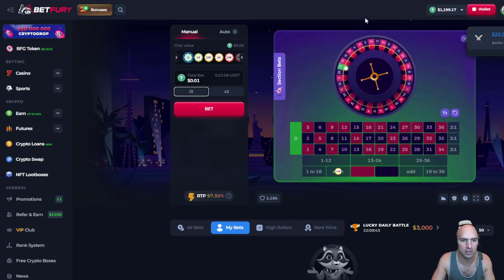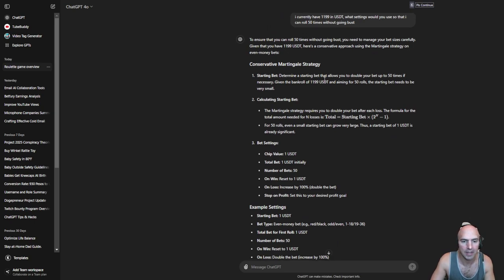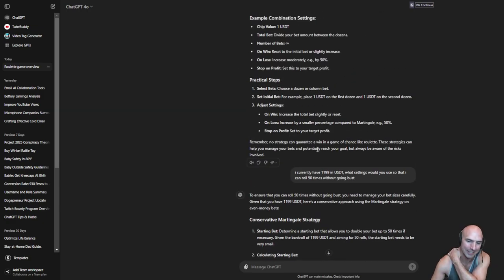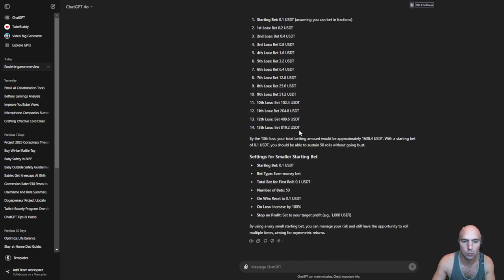This is Bet Theory — I've been using this for a while. I have a bunch of videos on dice strategies and tools you can use. I actually asked ChatGPT — I told it I have about $1,200 and asked what the best strategy is for this game. It said the best bet is to use the Martingale strategy and to bet 10 cents, which would give me about 13 rounds.